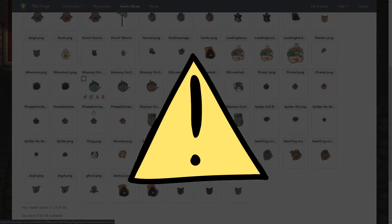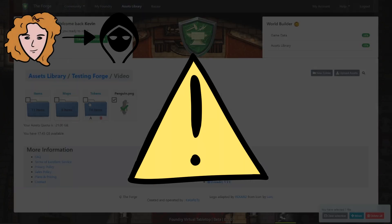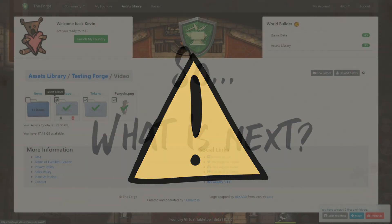A friendly reminder to users that if the image is used in a world, renaming or moving the image will break it in Foundry, as it will still expect the old path.